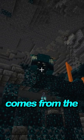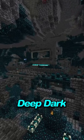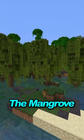This darkness effect comes from the new boss mob, the Warden — the strongest mob in Minecraft. You can find him in the new deep dark biome with all the new skulk blocks.